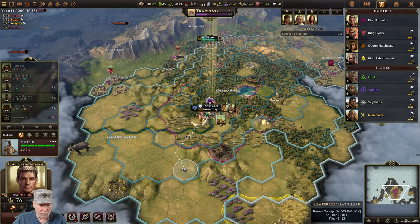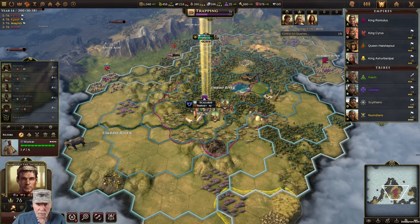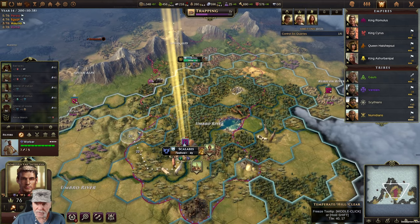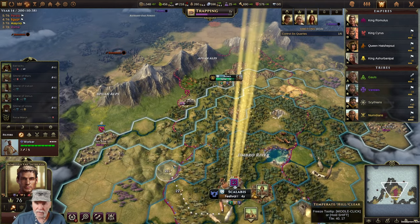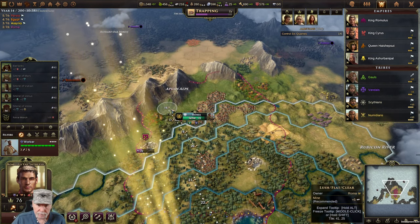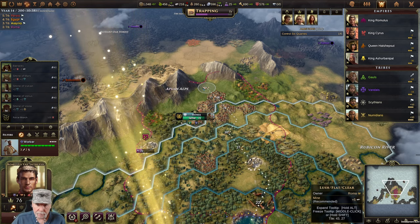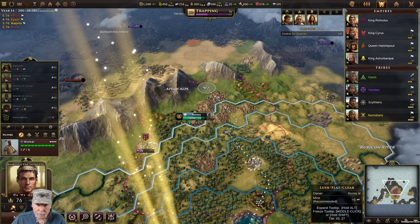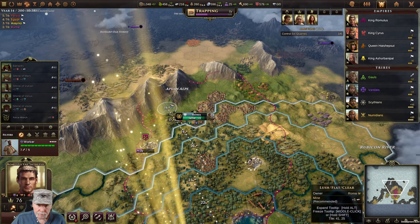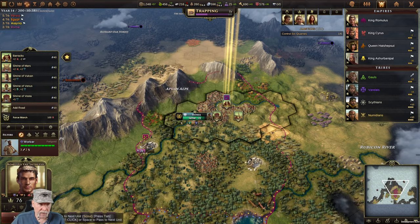You are a worker - you need to do quarries, I need six of them. Let me get in here and quarry up.